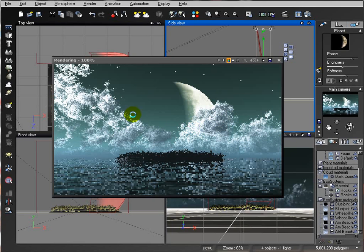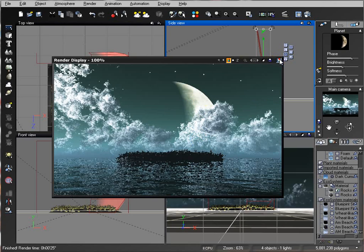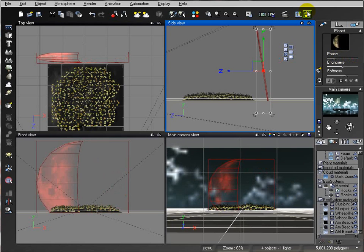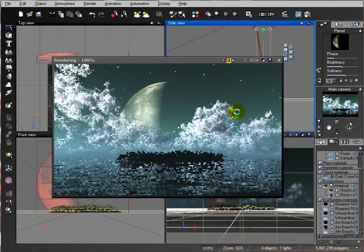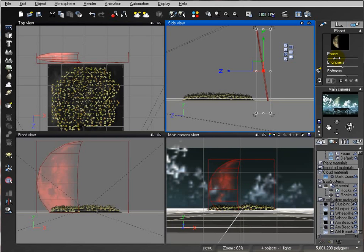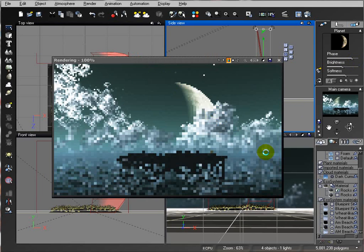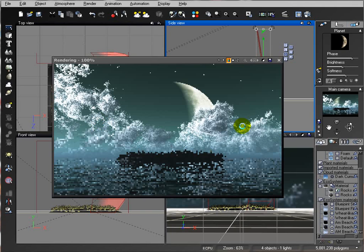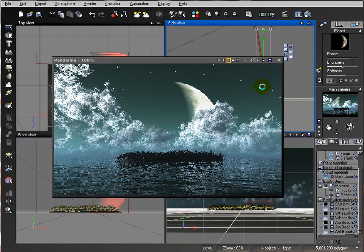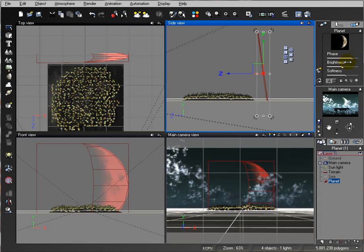One thing to note when working with lights: the lighting on the clouds is coming from the left side, but the crescent on the moon is lit from the right side. You can switch the moon phase if you want to be more accurate. Or if you don't care about physics and only care about how it looks, you can leave it as is. For this tutorial, let's make it a contrasting, disturbing world where the moon faces one way and the light comes from another.